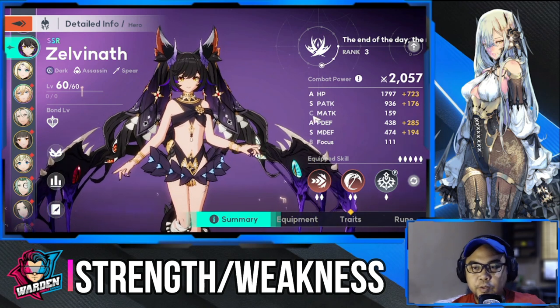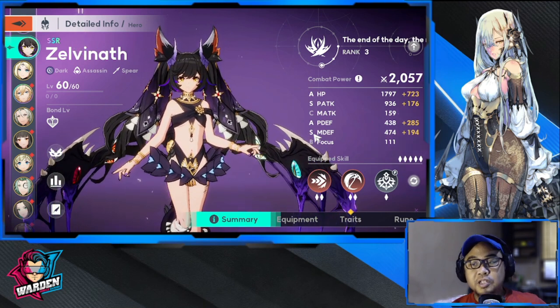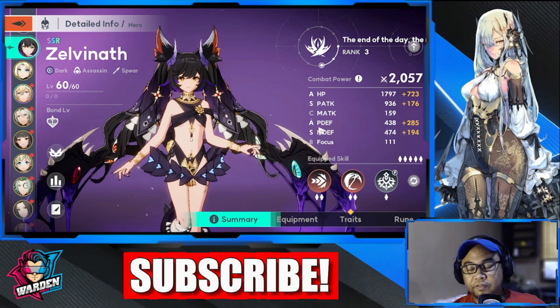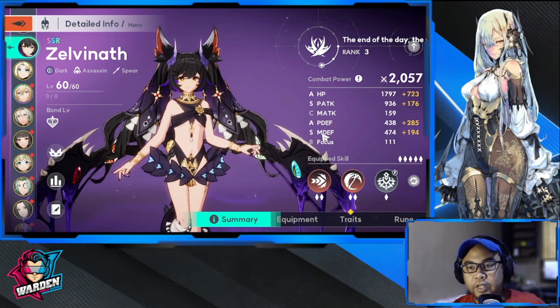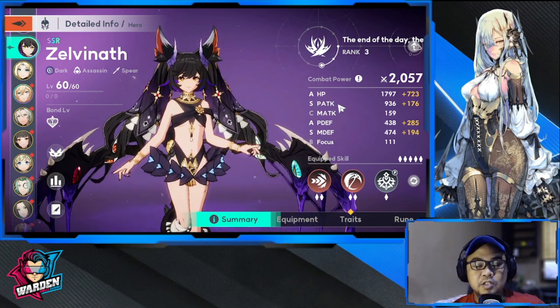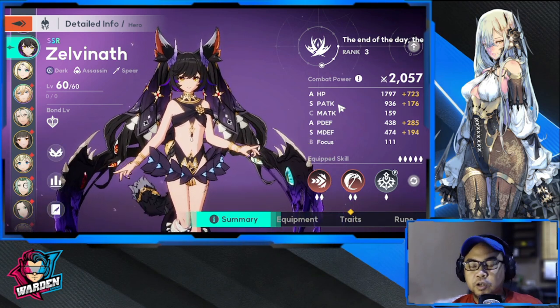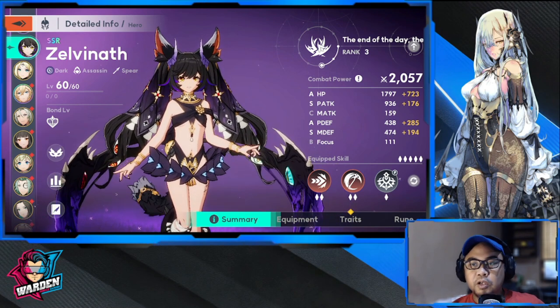Stats are rated from A up to S, with S being the highest. Her strengths include magic defense and, surprisingly, physical defense — not all assassins have this. Physical attack is also a strength. Her major weakness is HP, as is common for all assassins. If you can tweak those stats, you'll be fine.